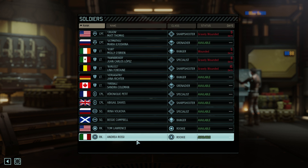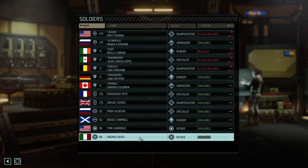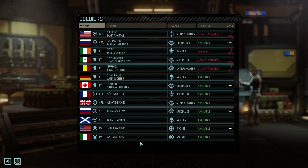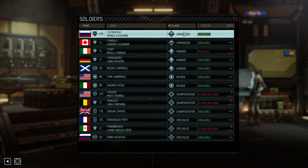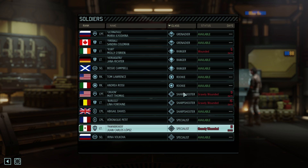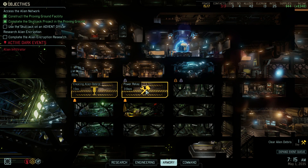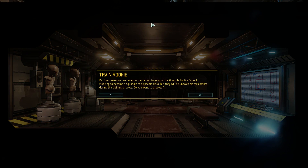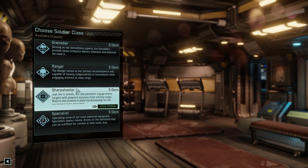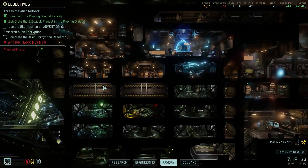We have a pretty big crew going on right now. We only have two rookies left, which is interesting. We could even give them a class in the school, and I guess we should. Can I sort by class? Oh, I can. Excellent. Let's get another grenadier, because we've only got two and we do really good things with them. So, Guerrilla Tactics School — since this is free as well — we're going to get Tom Lawrence over here and train him as a grenadier. Alright, one available for five days, but that's fine.